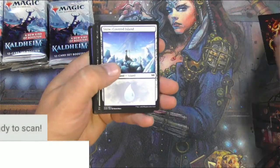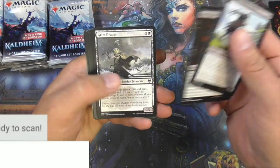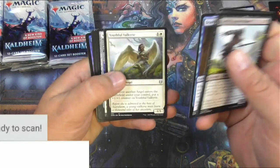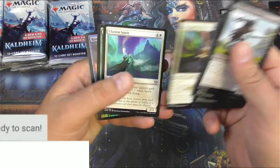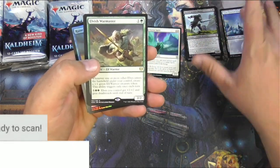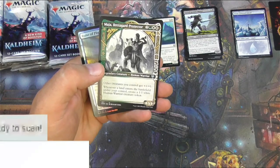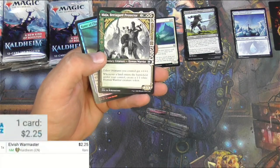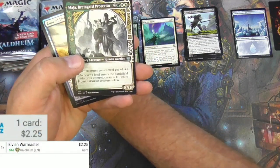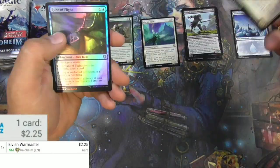Tybalt, snow-covered islands — I'm going to be keeping those. Skull Raid, Draugr's, Valkyries, Clarion Spirit — I'll probably pull that for myself to build decks with, it's a usable card. We got Elvish Warmaster and Maja. The Warmaster is $2.25, and the Bredegard Protector is pretty good.